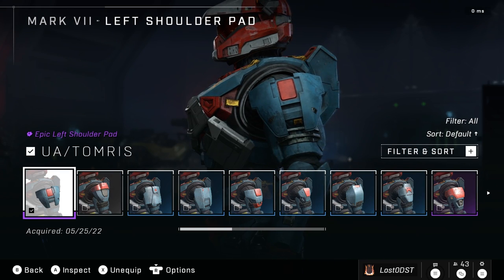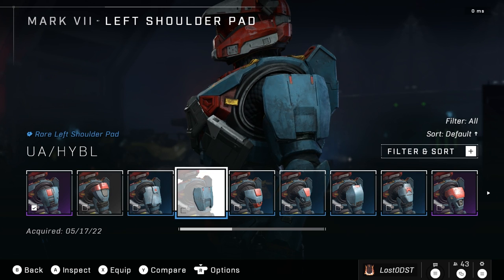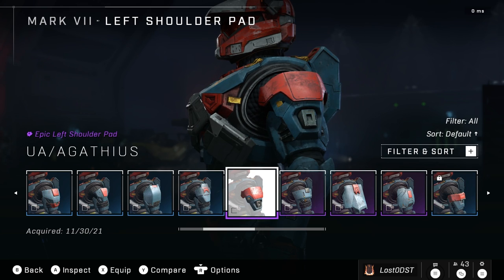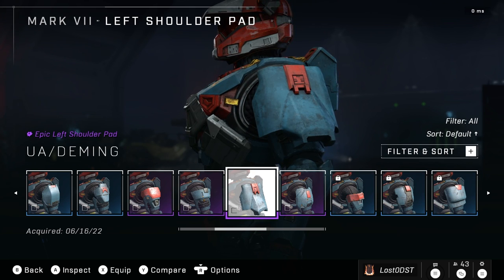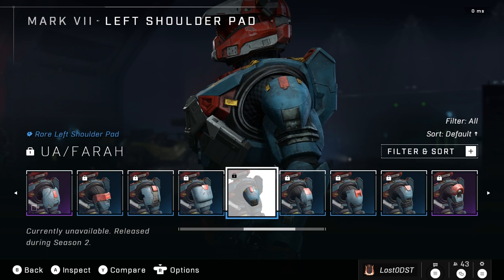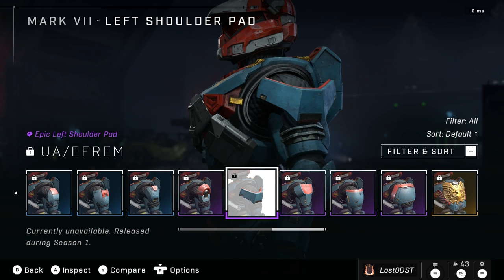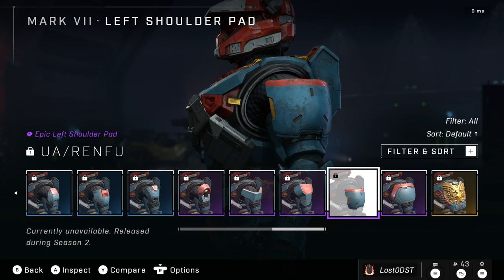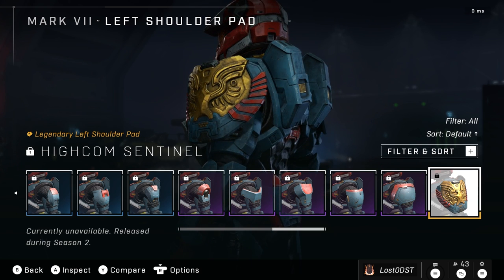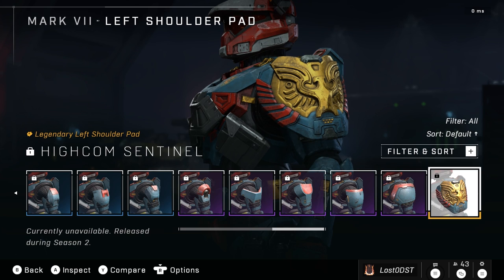Now let's look at the shoulder pads — we'll kind of zoom through because there's a ton of them. These are all the shoulder pads. Most of them just stay blue and red. There are some bits that are gold on certain ones, but it doesn't look like we got white on any of them. The white only stays on the helmet it seems like. This one actually has a lot of gold on it — definitely one of the better shoulder pads.